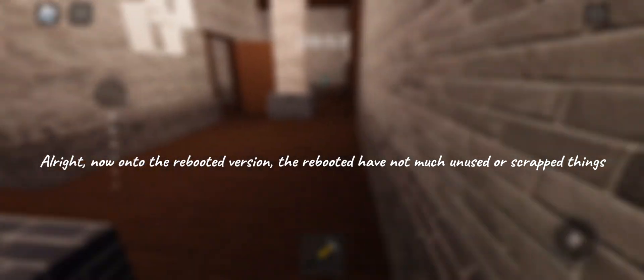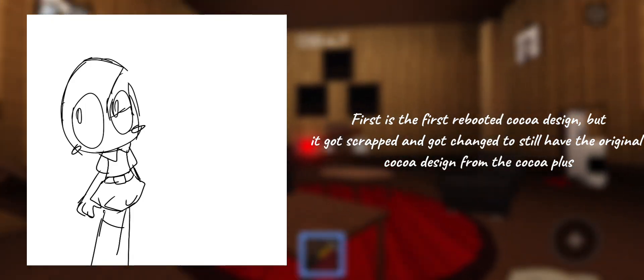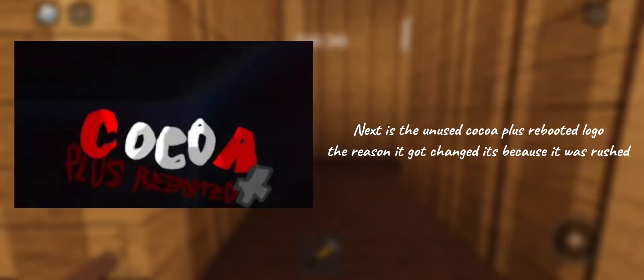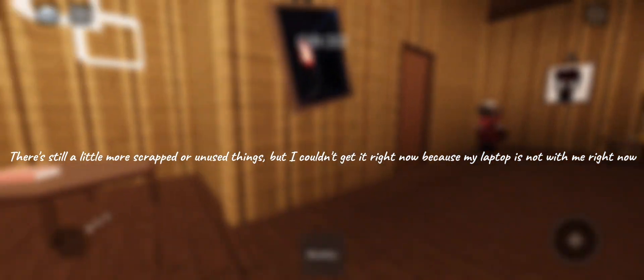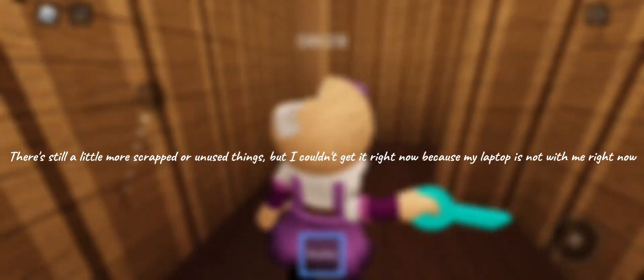Alright, now onto the rebooted version. The rebooted version doesn't have much unused or scrapped things. First is the first rebooted Coco design, but it got scrapped and changed to still use the original Coco design from Coco Plus. Next is the unused Coco Plus rebooted logo — the reason it got changed is because it was rushed. There are still a few more scrapped or unused things, but I couldn't cover them right now because my laptop is not with me.